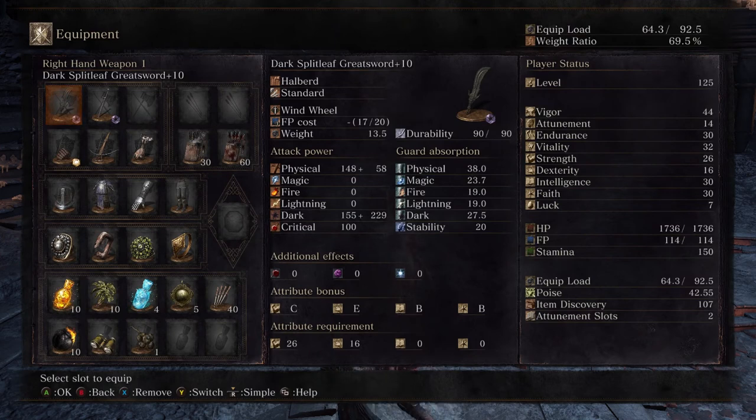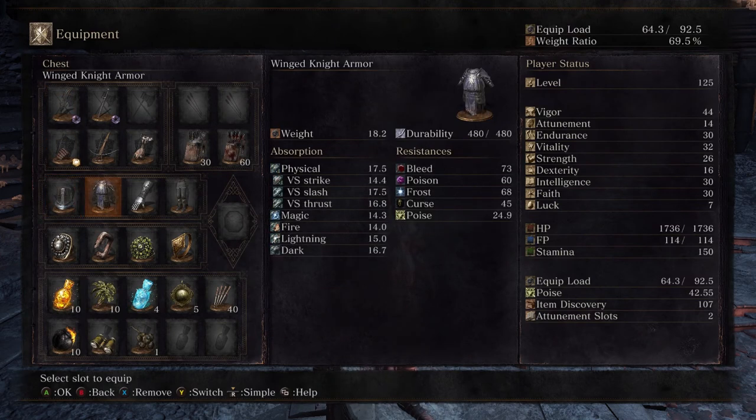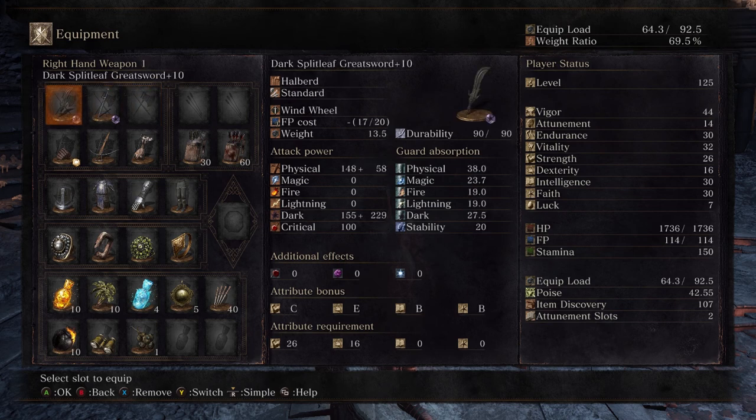For armor I'm running with the black iron helm, wing knight armor, black iron gauntlets, and black iron leggings — getting some pretty decent absorption values. On top of that I'm running with 42.55 poise. What does this mean for the halberd class? Essentially with the split-leaf it means I can infinitely hyper armor trade against every two-handed R1 from all fast weapon classes.